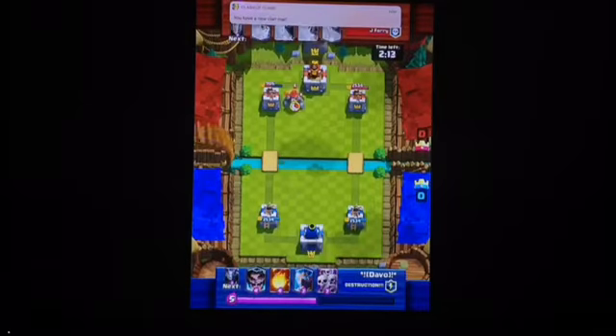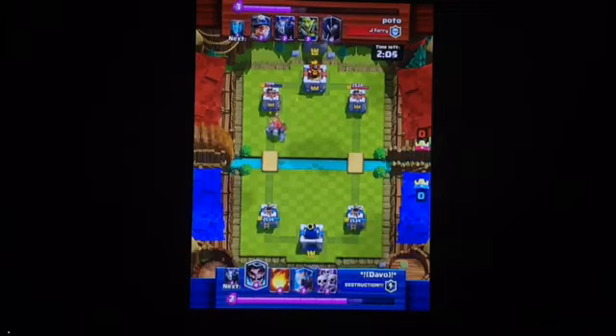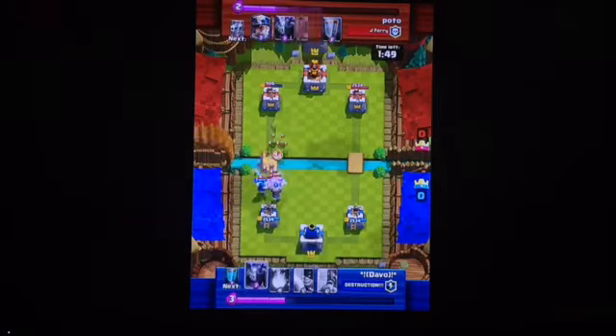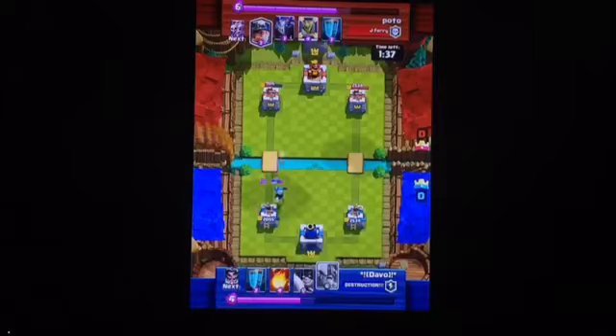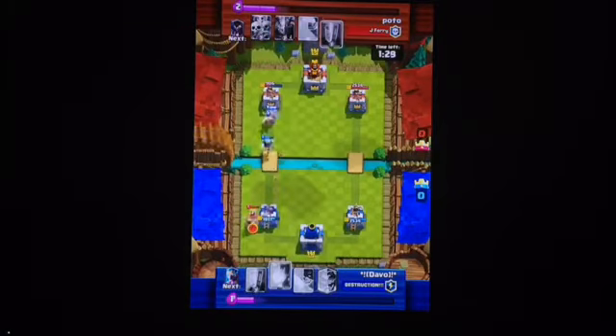They can take a tower if left unguarded. As you can see, he did some pretty decent damage. He drops a Golem — I believe he's running a Golem Night Witch deck. And I dropped my defenses: the Electro Wizard, Ice Wizard, and also the Skeleton Army because it's good. He drops a goblin gang. I'm running an Elite Barbarian Executioner Ice Wizard deck, I guess you can call it like that.